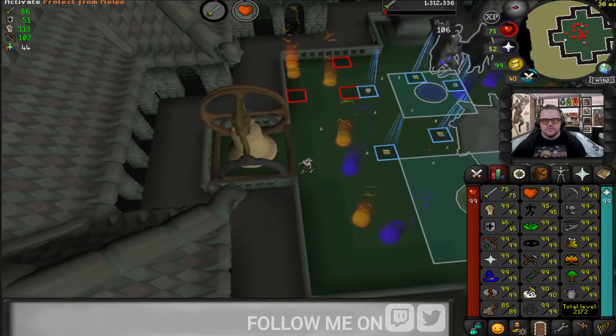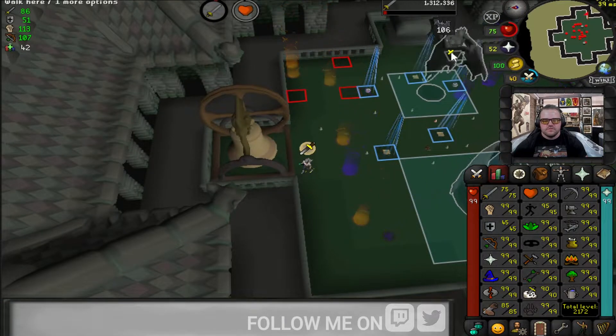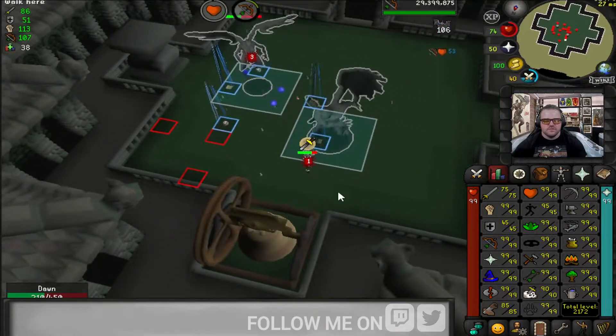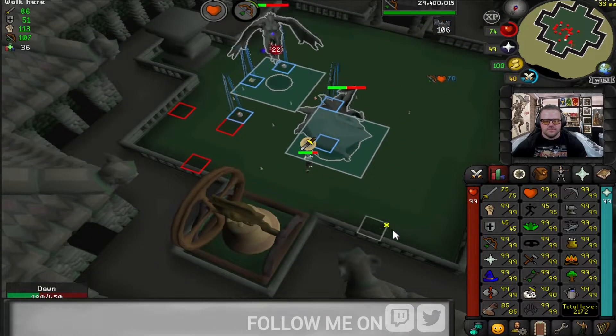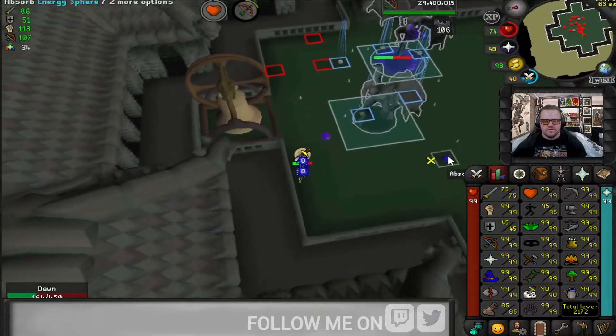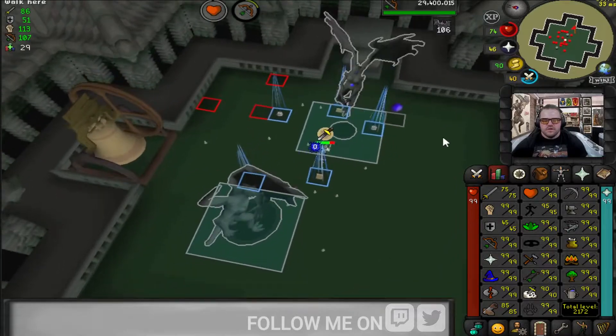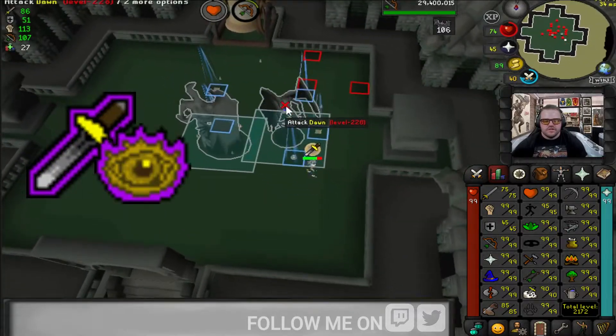I was struggling to keep my prayer up. I did end up having two extra super restores left over at the end, but I was really concerned with my prayer drain. So I started only using protection prayers during the first two phases, and then in the third phase I was just using Protect from Melee and Eagle Eye.